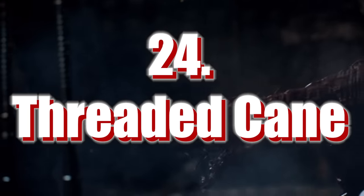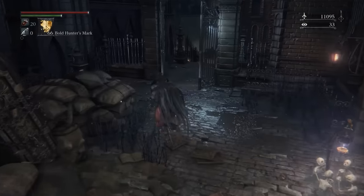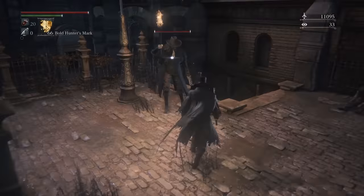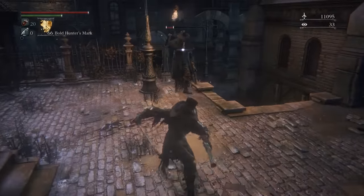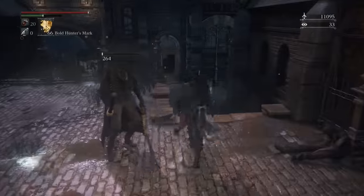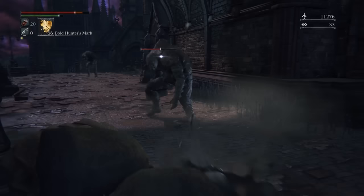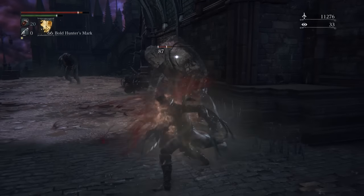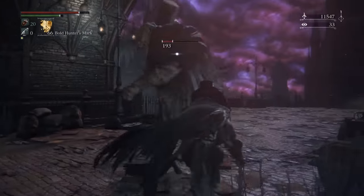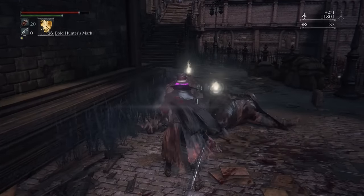Number 24: Threaded Cane. This one has a bit of a following from a certain part of the community online and apparently can be great, but I've never really seen it myself. Its normal form is a pokey stick, and the transform state is Bloodborne's whip equivalent. It does have a different damage modifier depending on its mode — the threaded mode is better against beasts, and the cane mode is better against enemies weak to righteous weapons. For skill builds, it's probably the best weapon to choose out of the three starting ones, but personally I don't really like the moveset. There's something pretty funny about smacking up enemies with a cane though — very gentlemanly.